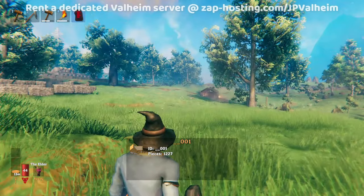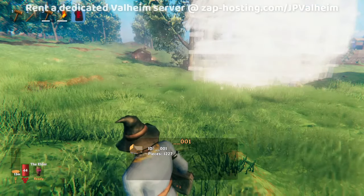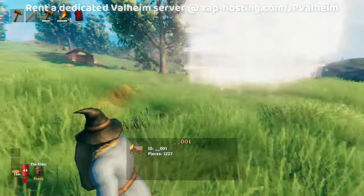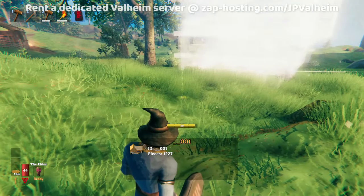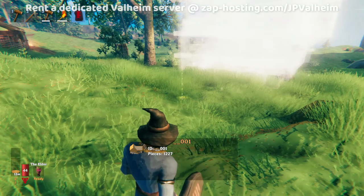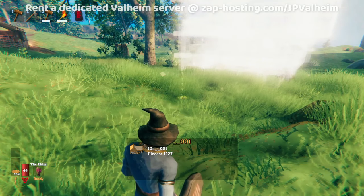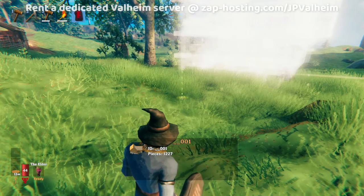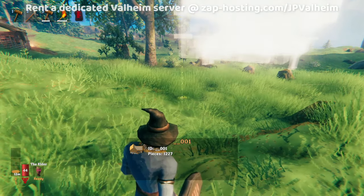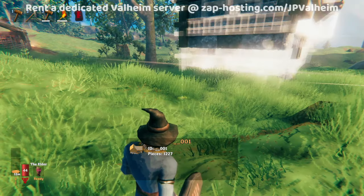You can see that cut basically deleted the building. But if we look around, we can now place this building wherever we want. There's a keyboard shortcut you'll need to use a lot: control and alt. Holding control and alt will allow you to move the placement up or down — this is very important.